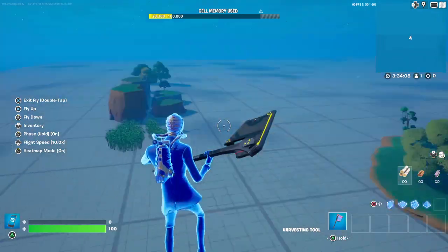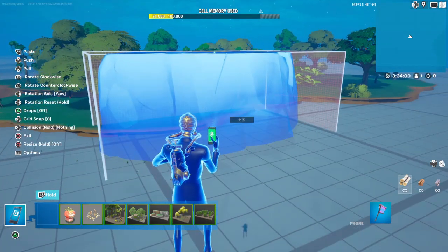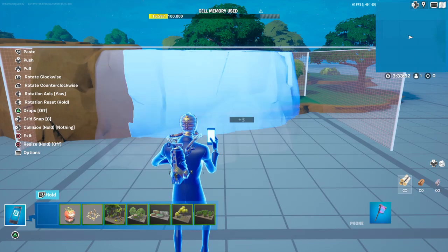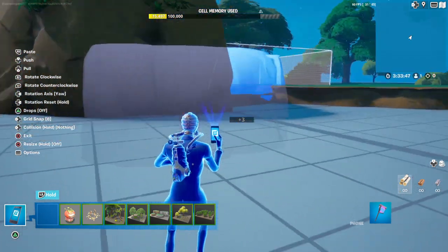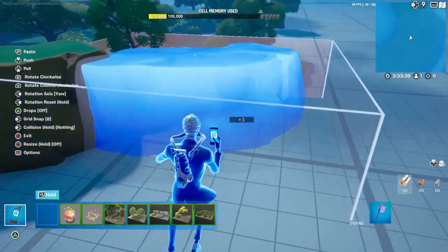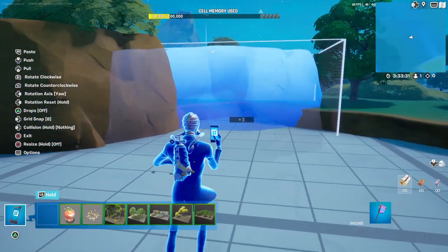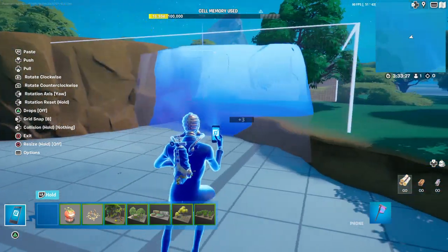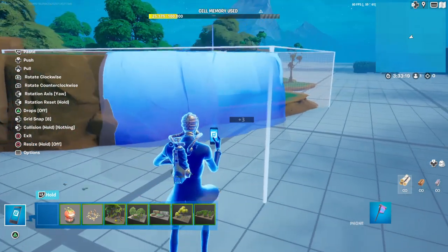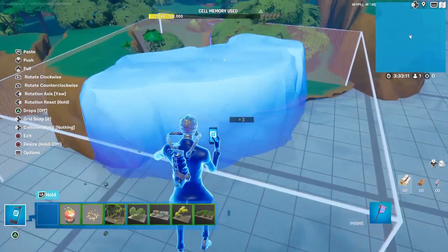Now to close it off — and this isn't the end of the build, there will be more — I like to do this to close it off. However you put your terrain, there will be some dips that you'll have to fix, like right here there's a big dip and I'll have to make kind of a corner to it. However the terrain is shaped, you don't have to use this terrain — there's plenty of other terrain you can use.